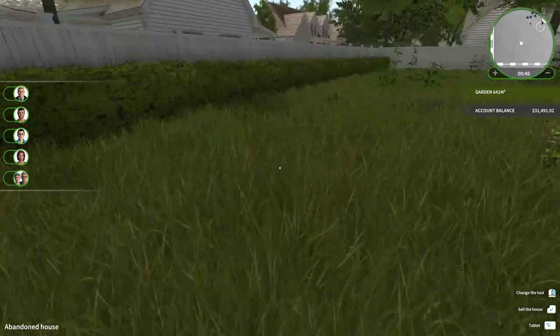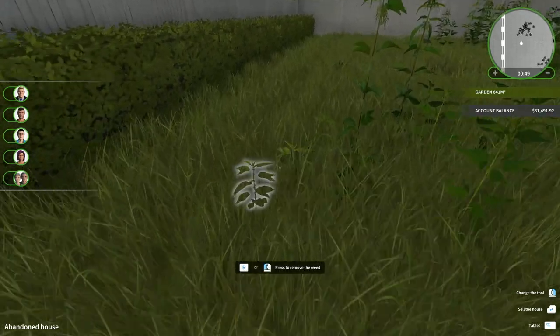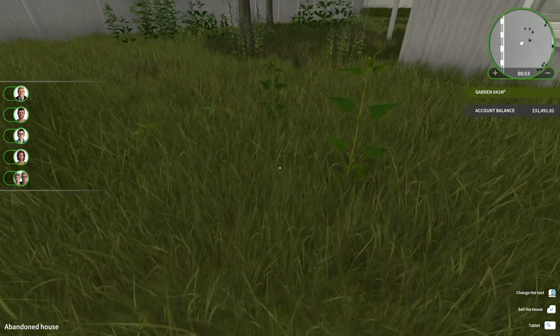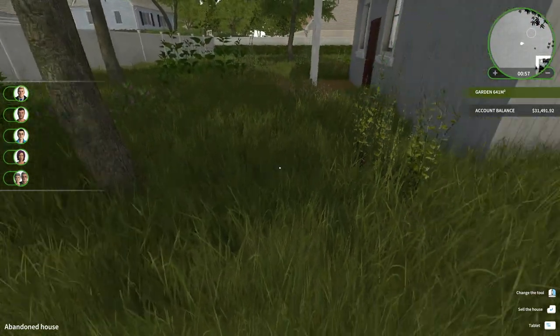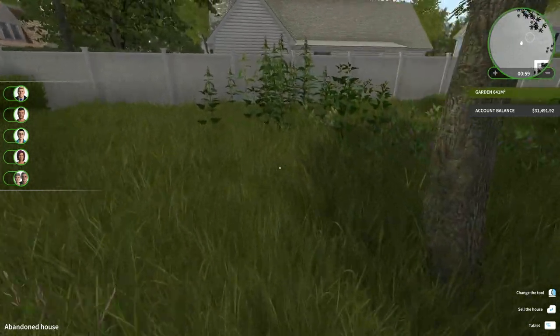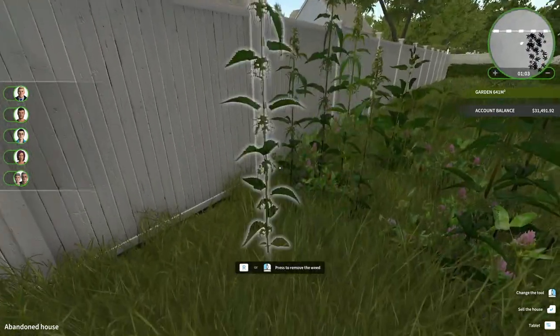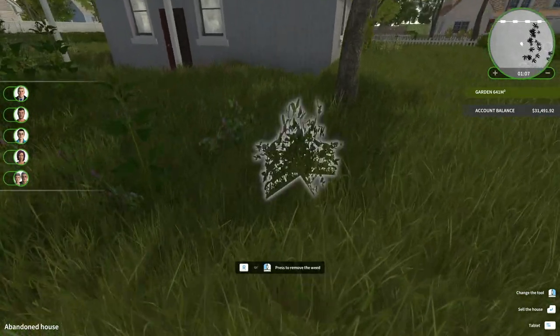Now we can see weeds on the map - that's actually very helpful. When you're mowing or using the weed whacker it takes forever to get through the weeds, so it honestly works better to come through and get rid of all the weeds first. I'm just going to go through the yard quick and get rid of all these weeds.